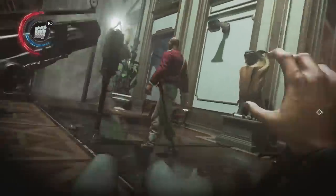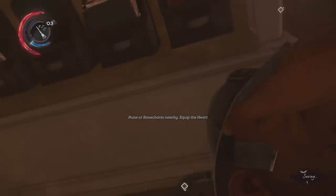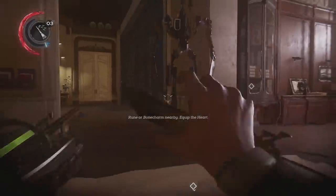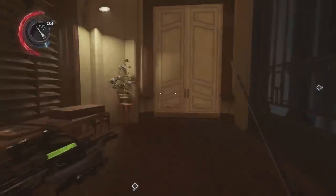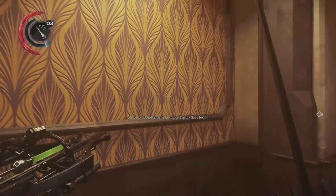Our final Bone Charm is called Shivering Silhouette — another Corrupt Bone Charm. The effect is that enemies miss more often with ranged attacks; however, you are more visible to enemies. Since this isn't really a stealth-focused build, I don't find the negative aspect to be that impactful. The positive — enemies missing more often with their attacks — is definitely noticeable. When I equipped this for the first time, I wasn't expecting it to be as effective as it was, but after seeing the effects I definitely wanted to throw it into this build. That's all I have for Bone Charms.